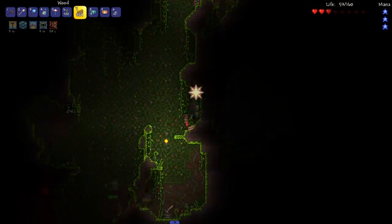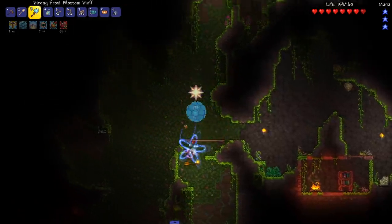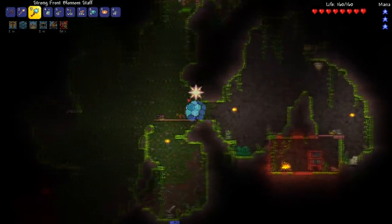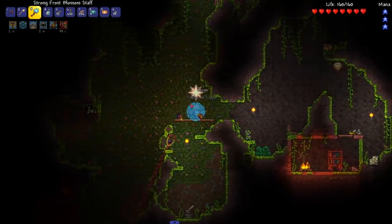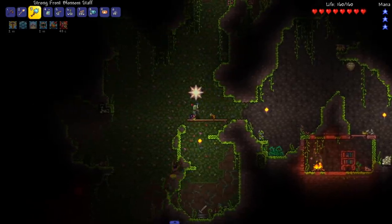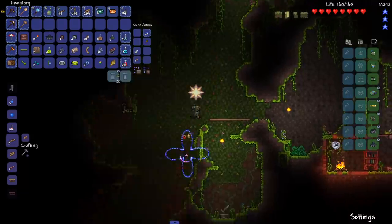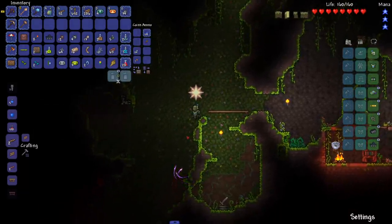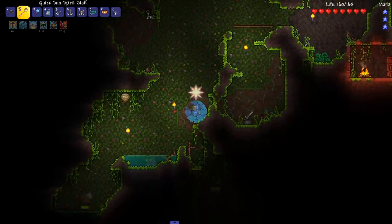I took fall damage and some real damage — kind of scared, going to box up here. I'm rocking the double summons: the Frost Blossom and the Sun Spirit. We tried this combo at the end of last episode and it was decent. We're trying to get vines, stingers, and spores.